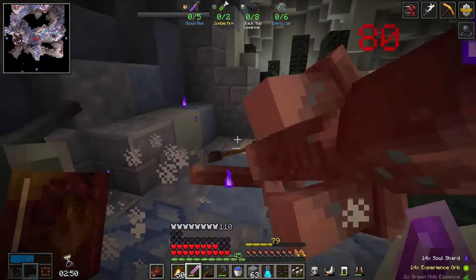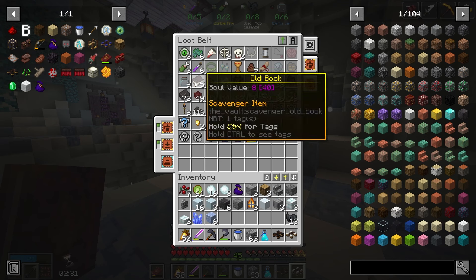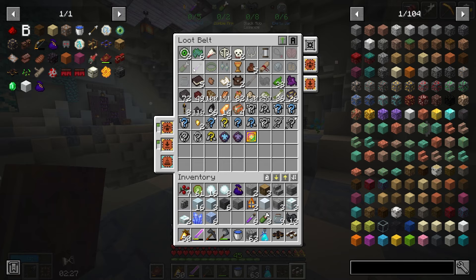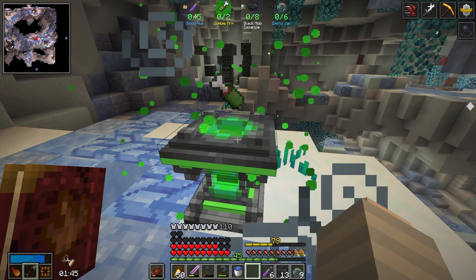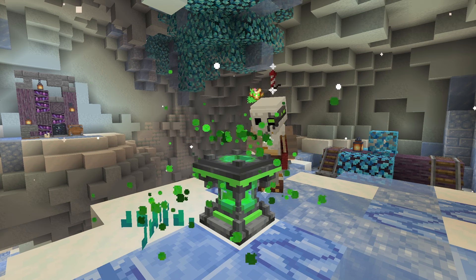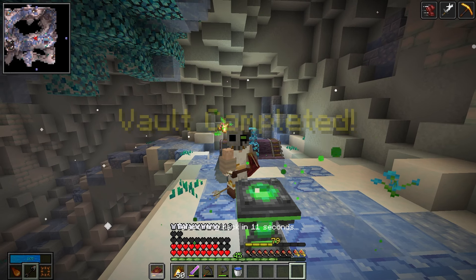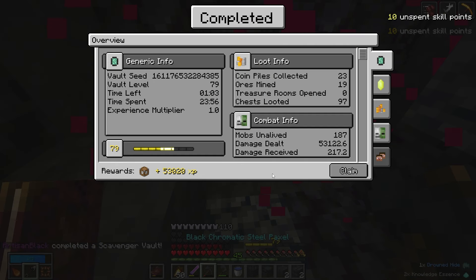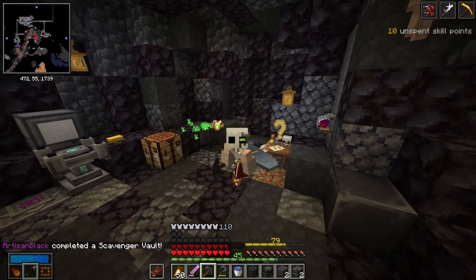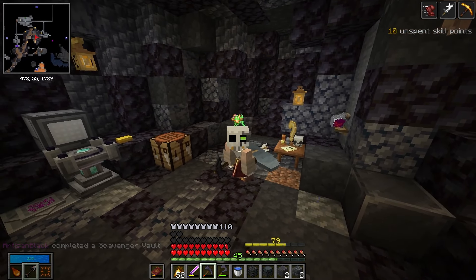Let's clear out these mobs first. Got black mob essence, empty jars, zombie arms, and blood vials. Toss all that onto the altar — we are home free. 53,000 experience on that one — that's what we're looking for. Get one or two more of those and we should definitely be able to get to level 80, no problem. Let's keep it moving.